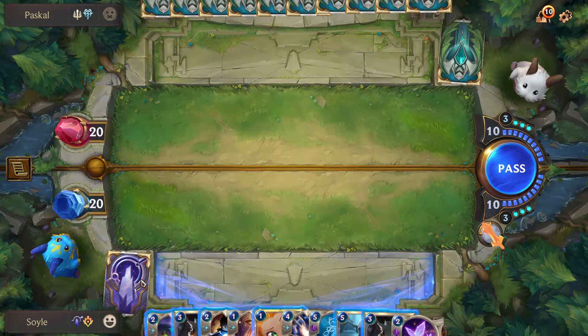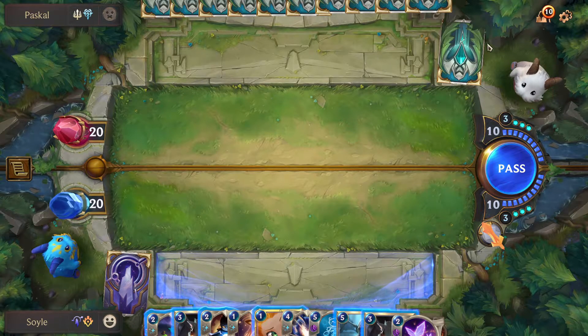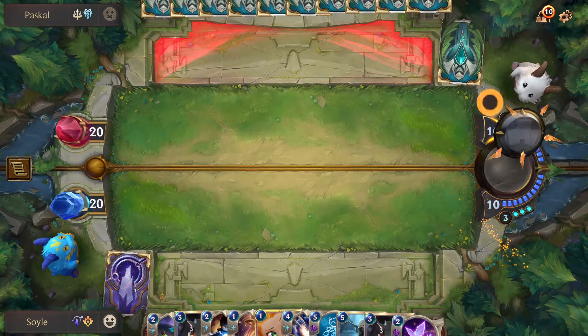If I'm the one that has zero cards before him, I lose. If he gets zero cards before me, he loses. But in this case it's gonna be at the same moment. So I'm gonna pass here, he's gonna pass and then we'll see it.